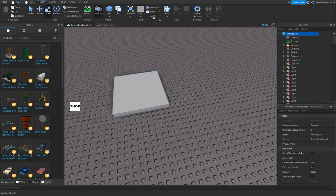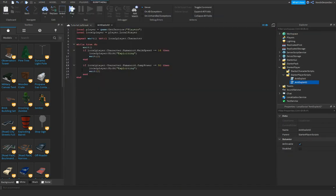Then make sure to anchor your whole workspace. Go into your anti-exploit script and remove the kick line, replacing it with: local part = game.Workspace.CageSpawn.